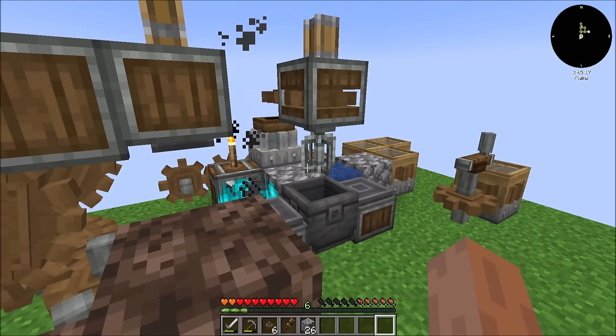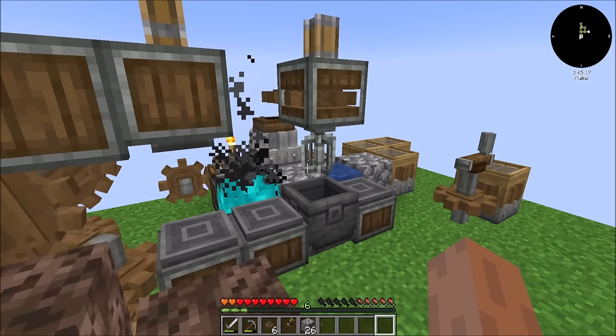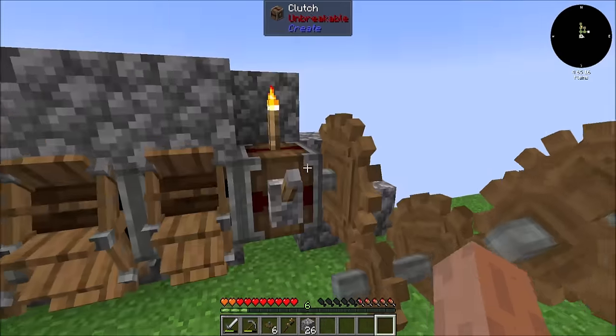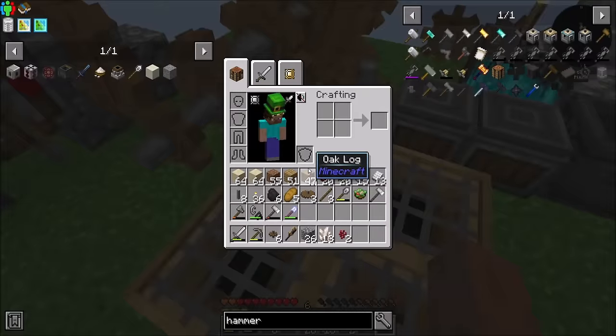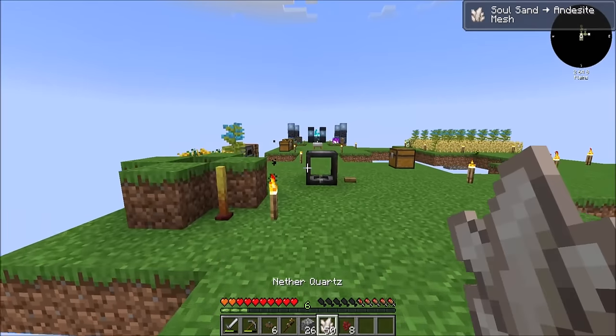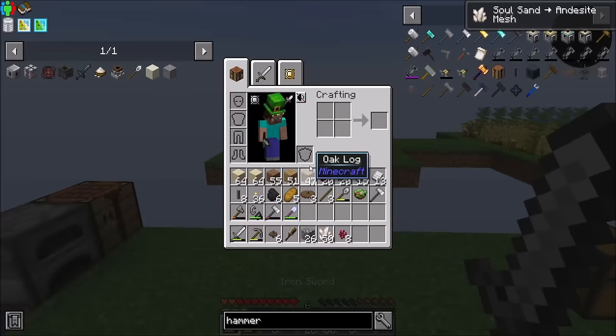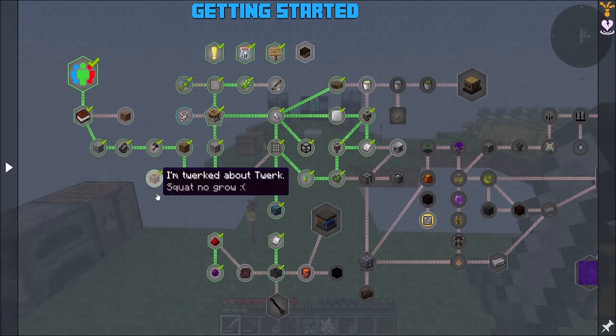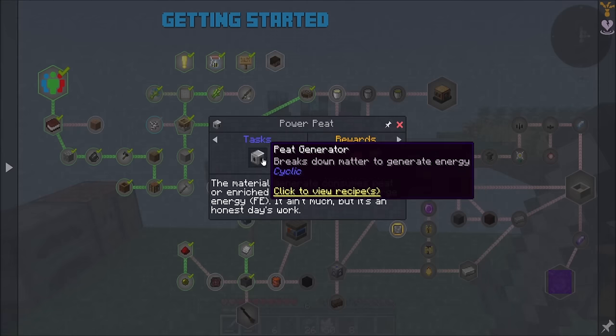I'll definitely fancy up this create island, don't worry. It's going to get better as the series progresses, for sure. Because I suspect we're going to be doing a lot of create things over time. That also got us nether wart, by the way. Soul mesh to andesite mesh — what was that? What did I get? Was that a quest thing or something? Beats me.